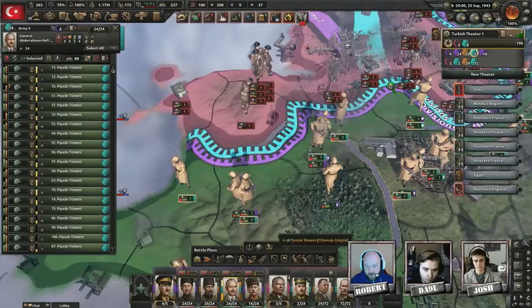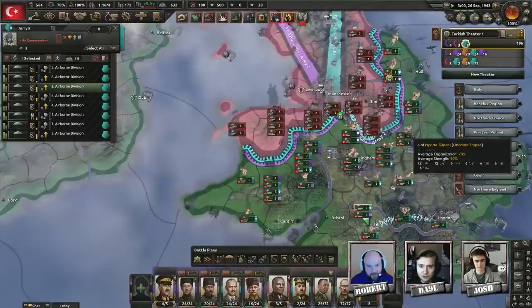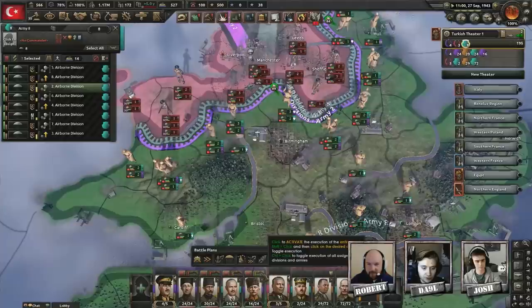In northern France and the Benelux over the course of the war there's been somewhere around 10,000 enemy fighters destroyed. My frontline in the UK needs to regroup and then we're just going to slaughter the last little push to bring down the UK.